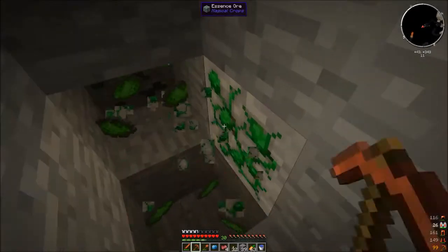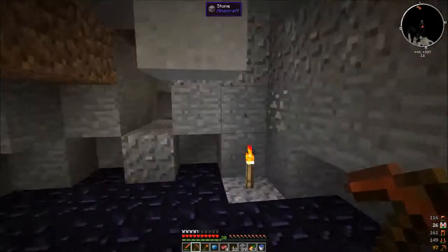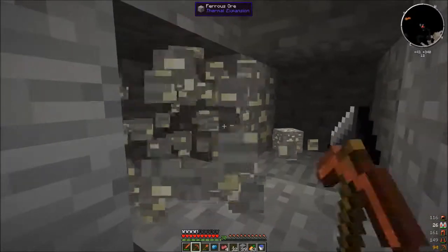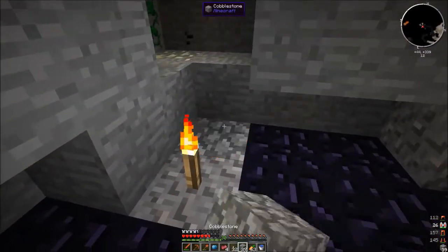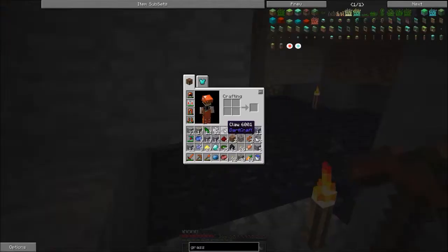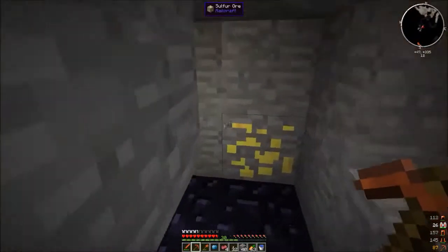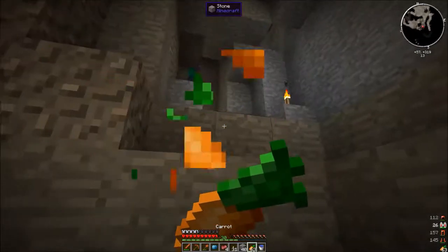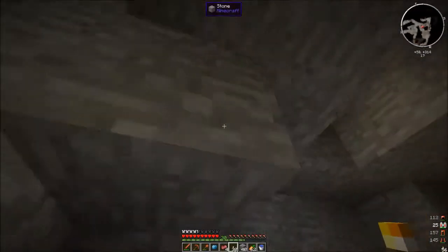I just keep running into more stuff. We've got plenty of coal, so we'll leave that. We got a diamond and some Ferris Ore. When I say Ferris Ore, all I can think of is Ferris Bueller. Do not mine straight down, kids — that scared the crap out of me. I was going to be so pissed if I lost this pickaxe. Now that we're about 90% sure we won't die, let's head back up to the surface.